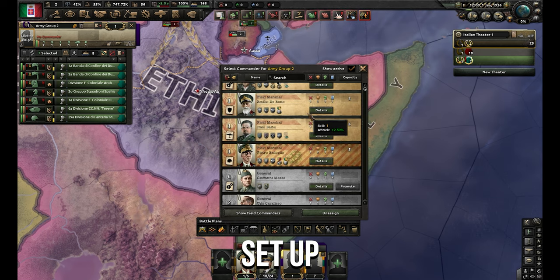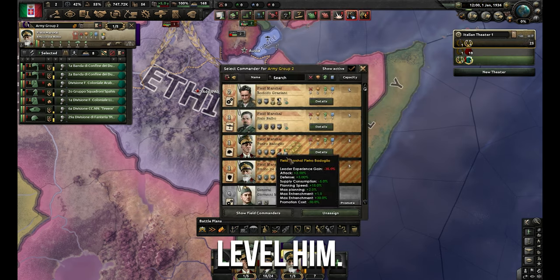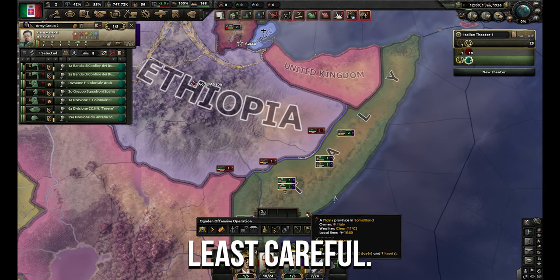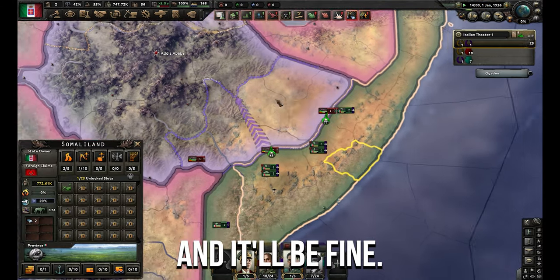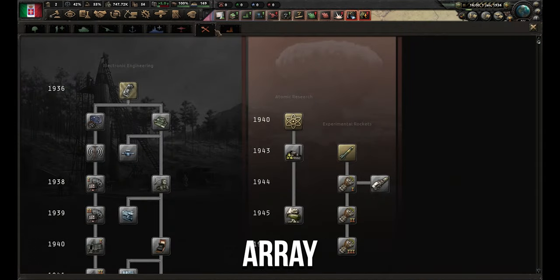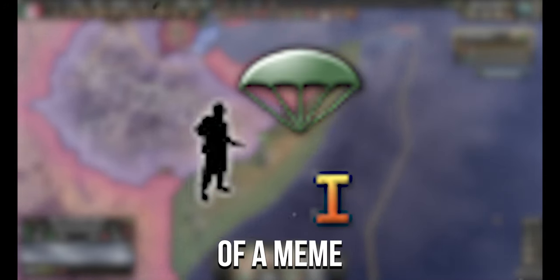We're going to put these guys on really careful with a Field Marshal line. Unfortunately, with the path we're going, we don't get this field marshal, so I won't be leveling him. I want the mountaineer guy in the north. Standard array of engineering, machine tools, construction — and the final tech you need to pick up is paratroopers, because we're going to be doing a little bit of a meme with those.